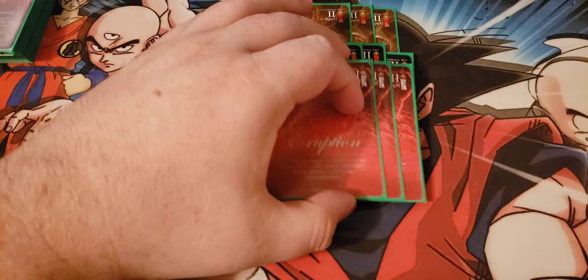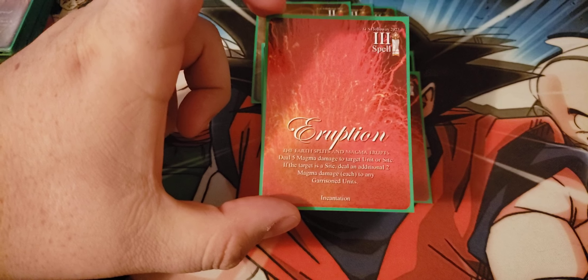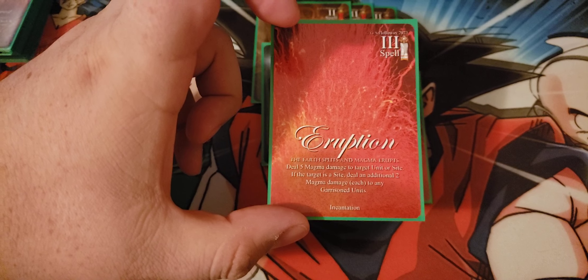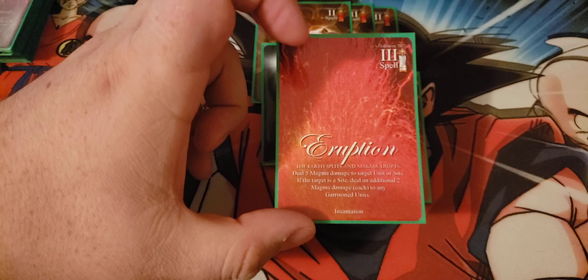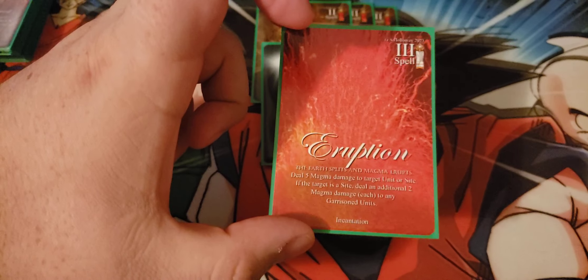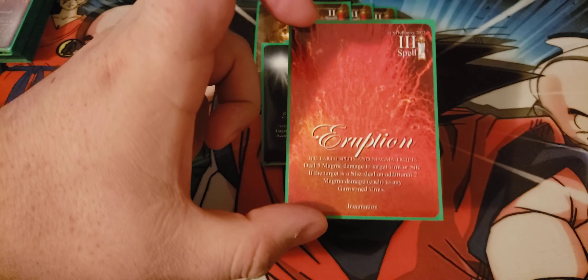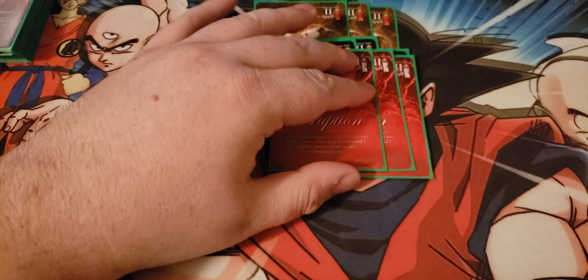Our first big removal spell is Eruption — a card I think most decks will run two or three of. It deals five magma damage to a target unit and/or site. If it is a site, deal an additional two magma damage to each garrisoned unit. It is magma damage, so it won't work against magma creatures, but there aren't many of those. Three cost for five damage — pretty much guaranteed — is a huge amount of damage.